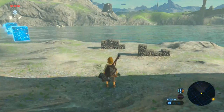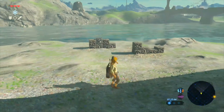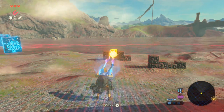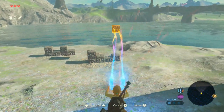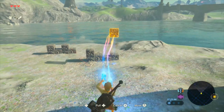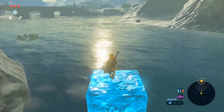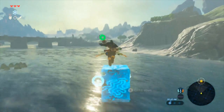The game also features a unique rune system, which are skills that effectively allow Link to manipulate various objects depending on his situation. For example, the Magnesis rune allows Link to pick up metallic objects with his Sheikah slate and move them around. The Cryonis rune creates frozen pillars anywhere there is water and serves as platforms that Link can walk on.